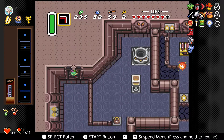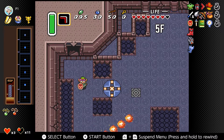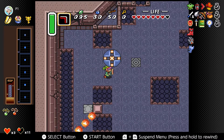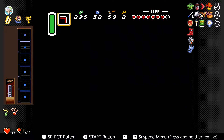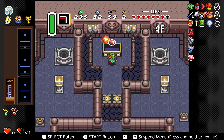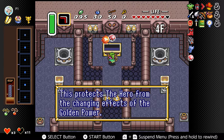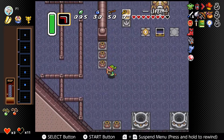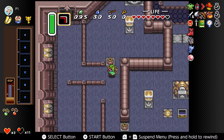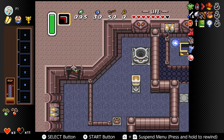We want to fall down that hole from the top. And we get the Moon Pearl — to protect the hero from the changing effects of the Golden Power. That is the treasure of the Tower of Hera. If we look in our menu, you'll see that it's permanently equipped. There's no need to select it; it is always on.